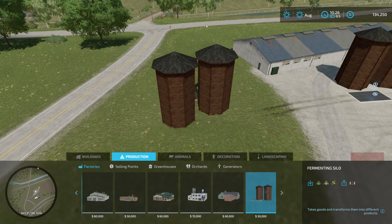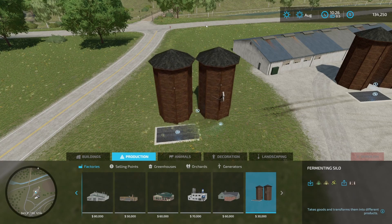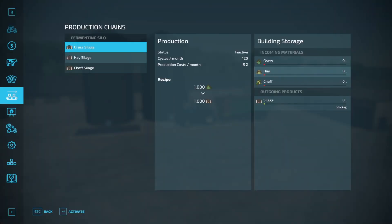To place it down, you are going to be able to rotate this thing all the way around. You can put it anywhere you want to. Once you put it down, you need to come over here to your Production Chains menu.